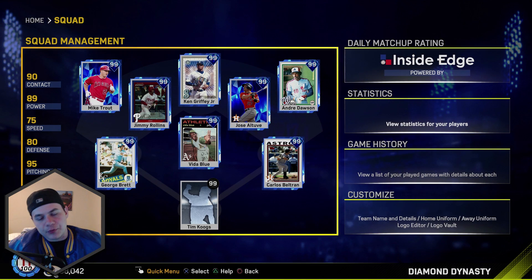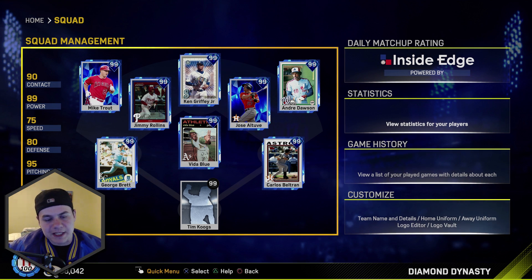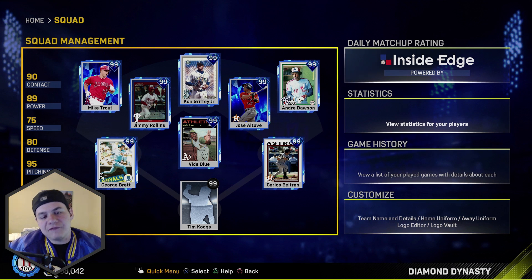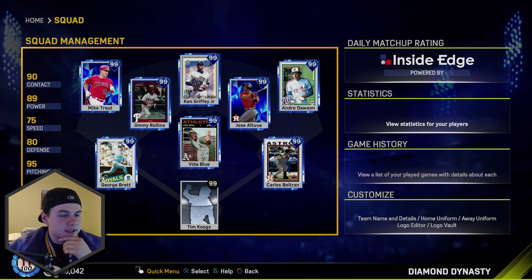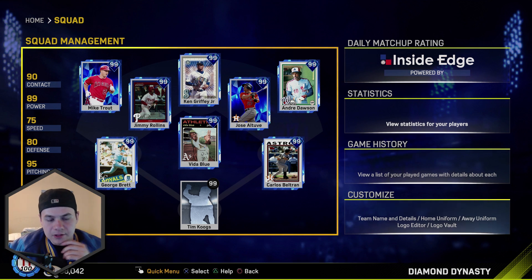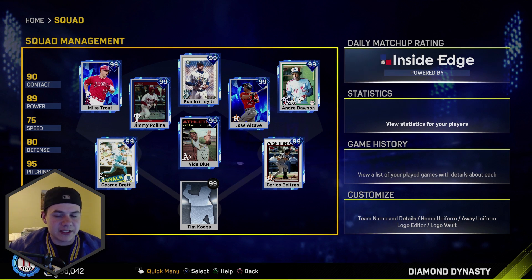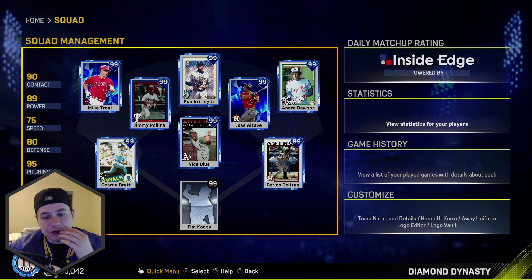There really haven't been any other changes to the team. We put Jose Altuve at second base for this game instead of Corey Seager. I'm more excited about the fact that this is another 99 overall third baseman that's a lefty. The only other one I have is Eddie Matthews.